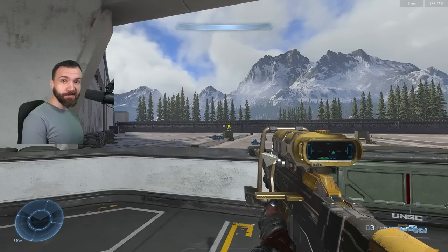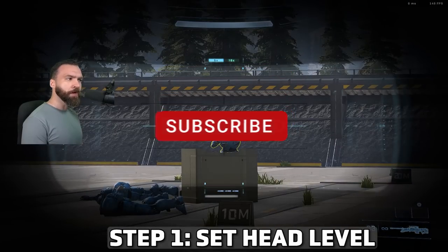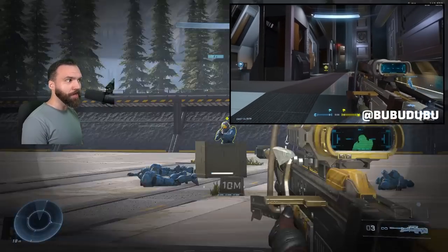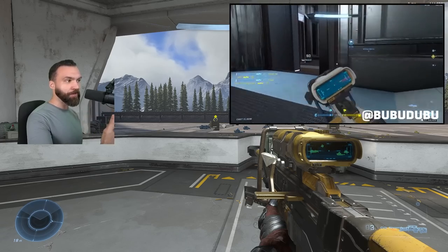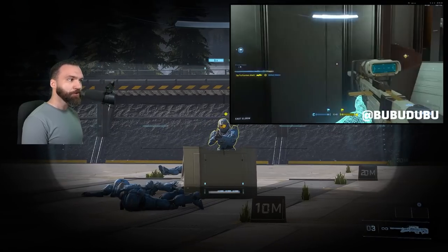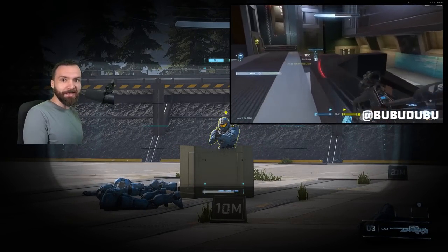Good form when sniping is a three-step process. Step one is to find head level. Put your reticle where you expect your opponent's head to be at all times, in every situation. You can apply this to basically every weapon, on every map, when you're moving around maps. Try to notice any situation when your reticle is either too low or too high, and recorrect it to head level. The more often you can do this, the more prepared you're going to be for any gunfight.